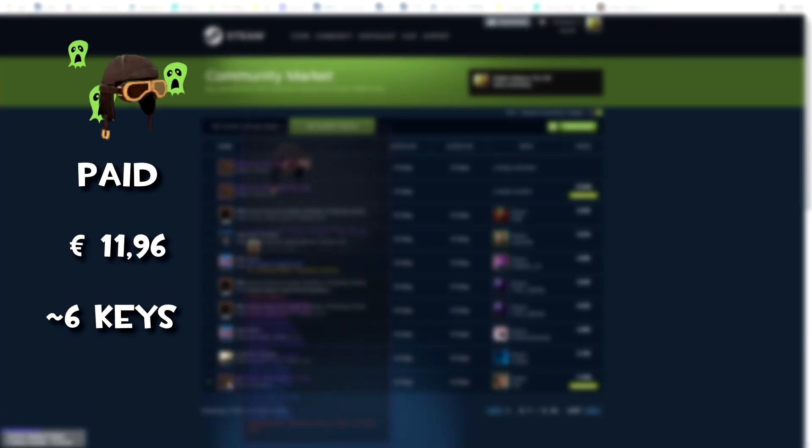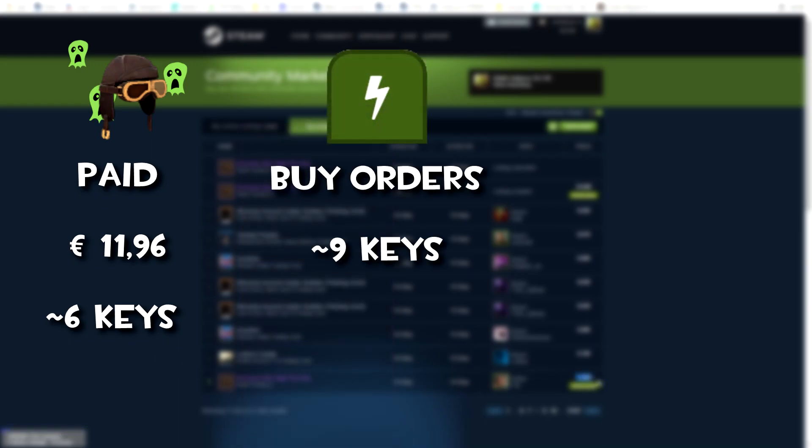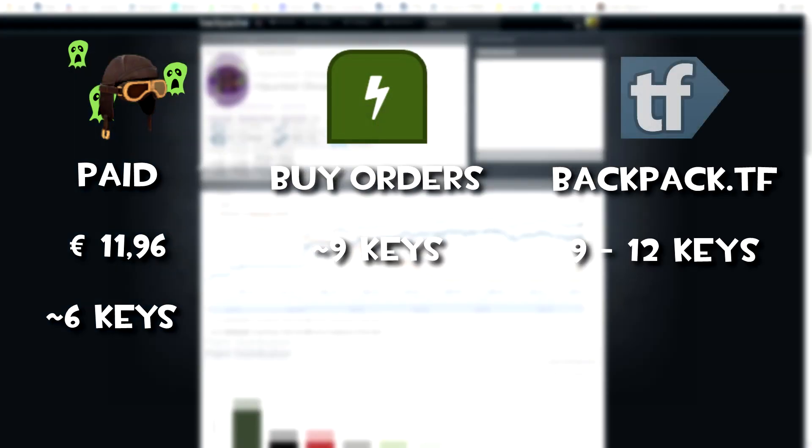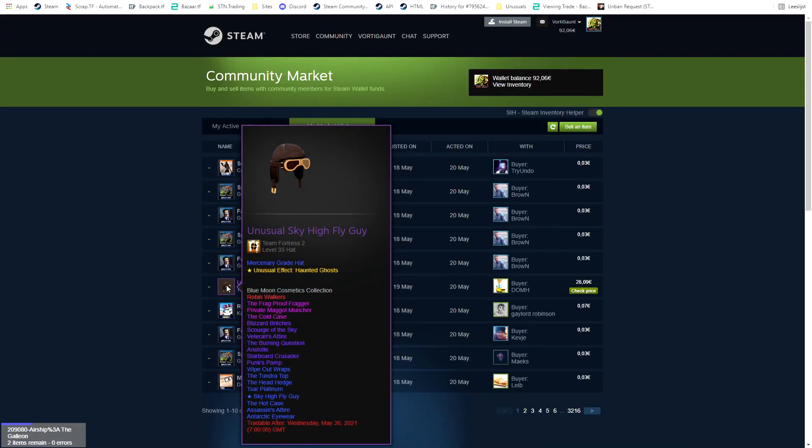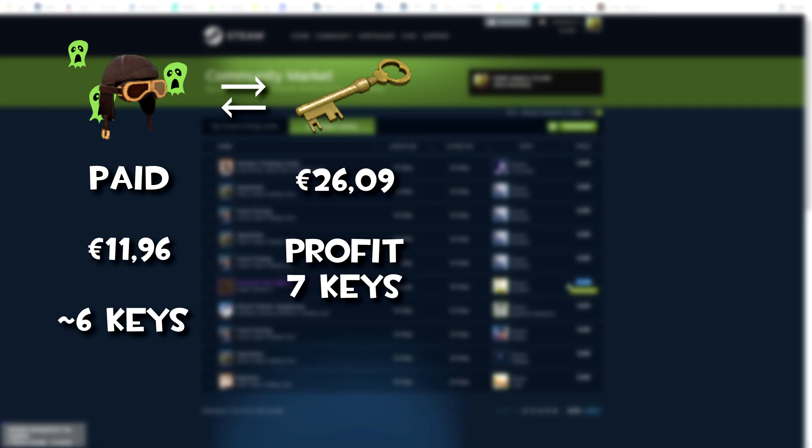Here's another great deal from the Steam Community Market buy orders. I bought this hat for around 6 keys — buy orders are already at 9 keys and backpack.tf prices at 9 to 12 keys. As soon as I listed it, somebody already bought it on the Steam Community Market and I made 7 keys profit.